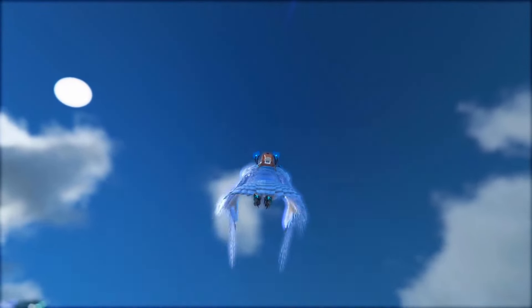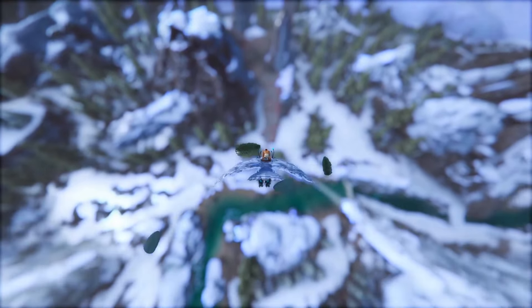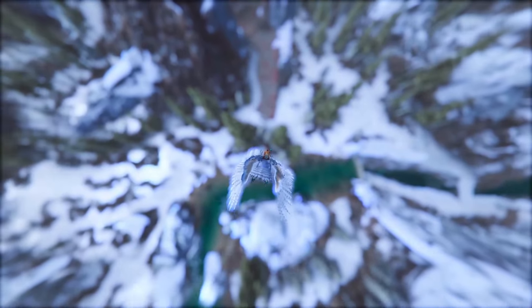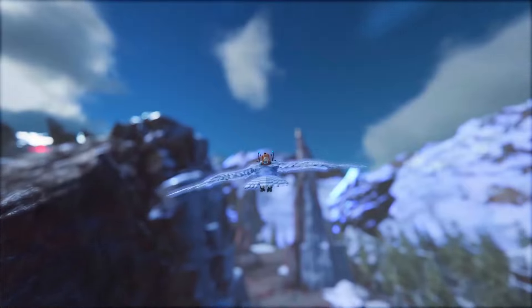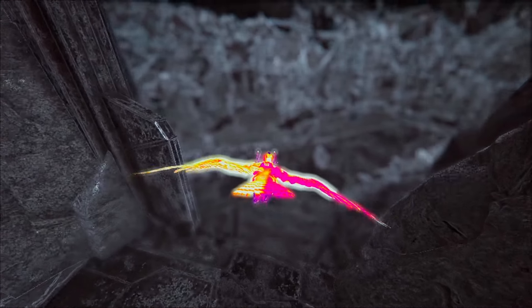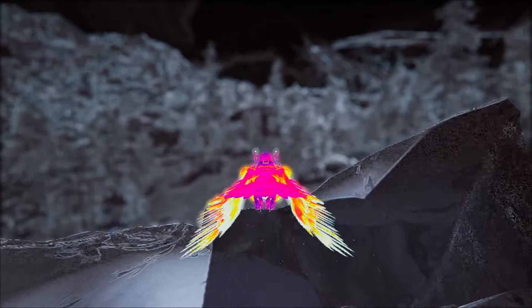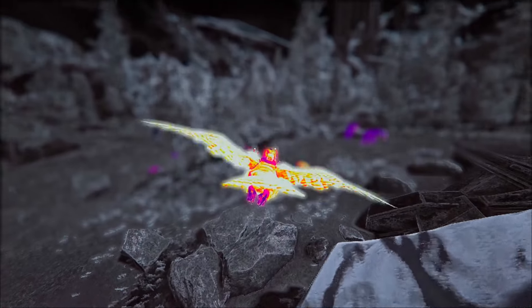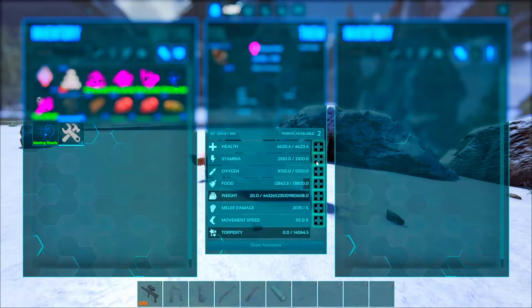The dive bomb ability vastly increases the speed a flyer can travel at. Even if their general coasting speed isn't the fastest, with this ability it would be absolutely insane. They also have a heat-seeking UV ability where you can spot and scout out any creature, and they can heal any kind of creature — your own, wild ones, or tamed ones.